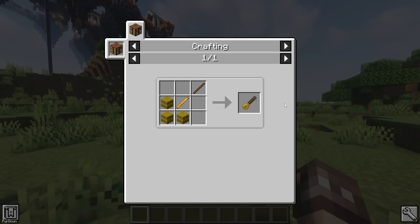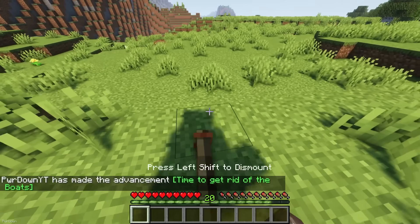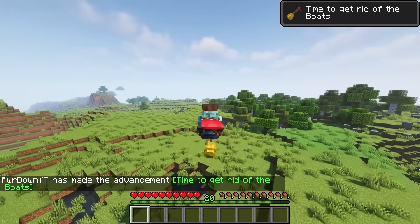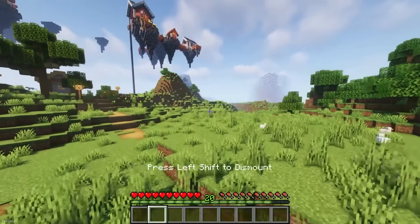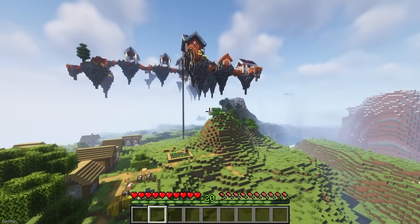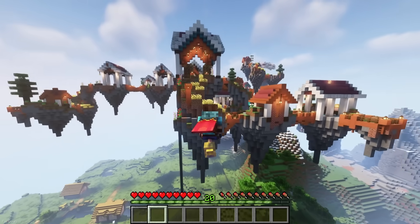Brooms are new vehicles, and they can be crafted from 3 Hay Bales, a Blaze Rod and a Stick. You can place it down, mount it and hold space to fly in the air for a short duration, and it feels pretty smooth to use. You can improve the Broom using some new enchantments included with the mod, which can increase the speed, flight time, or allow it to recharge when flying near water.